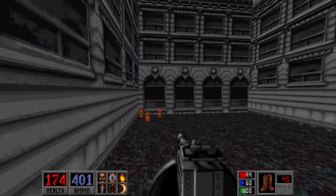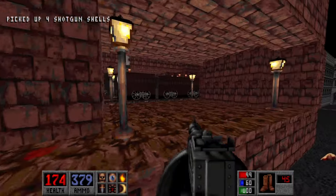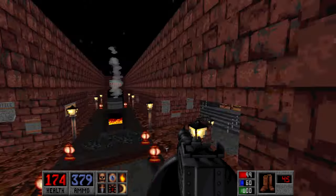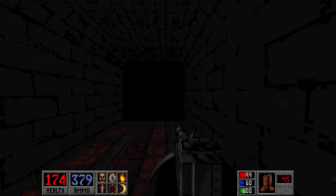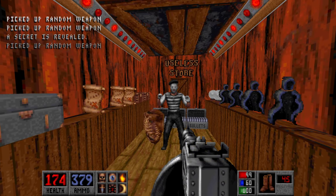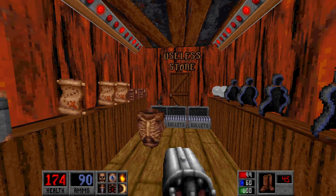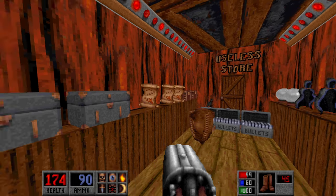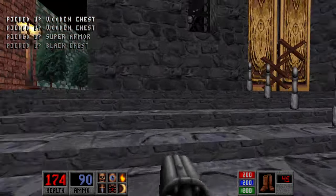That should pretty much be all the enemies - spoke too soon. Now that should be everybody. There's the apartment we were looking out from. If you go to the tunnel where the train is situated, you get a secret - the useless store. Oddly specific sound effect to use when killing a mime. We get the super armor, and now we can just head on out.